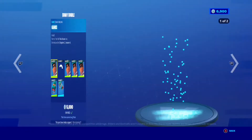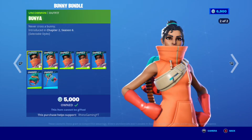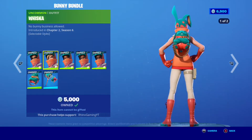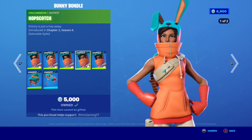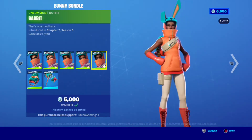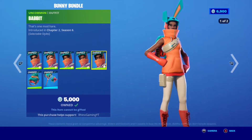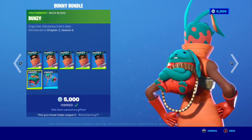We also got a new bundle — the Bunny Bundle — so it comes with the Bunya skin, which has two added styles with or without the hood. Really cute in my opinion. I like the hood, but it's cool to have the hood-off style. I like the color scheme — it's not very common but it looks really nice. I really like the orange mixed with the peach, the white, and the teal.